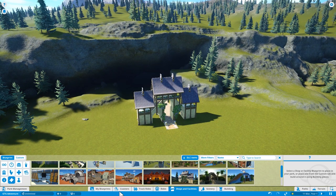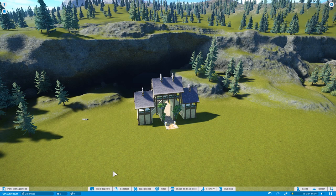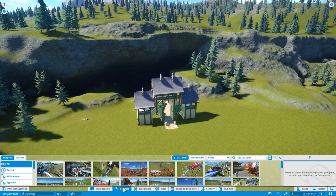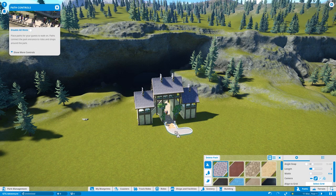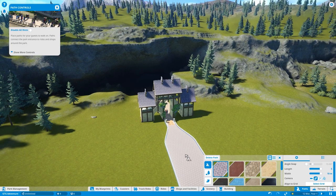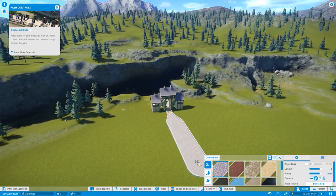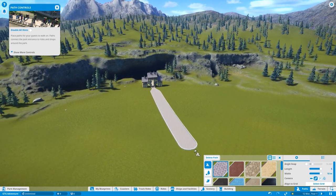Now we need a path. Where would paths be - track rides, ride scenery, building? No, that's actual buildings. How do I build a path? There - paths! I like this, I really like this. Let's make the path a bit longer and it's the main path so let's make it as wide as we can. Let's just have a straight path coming out something like that.